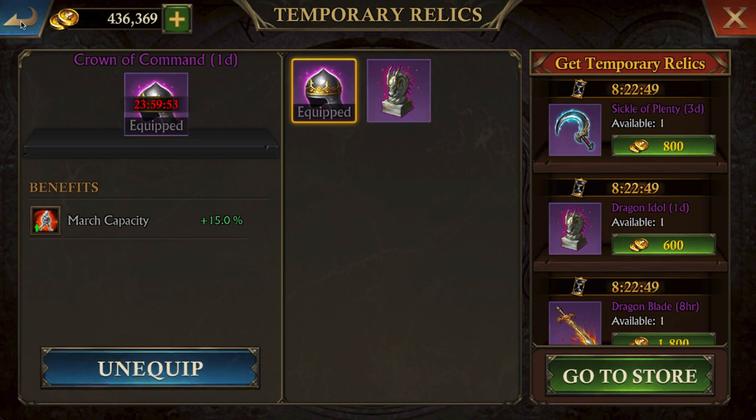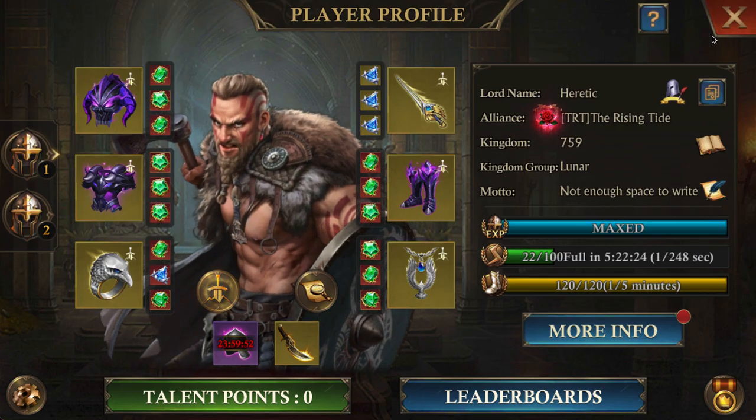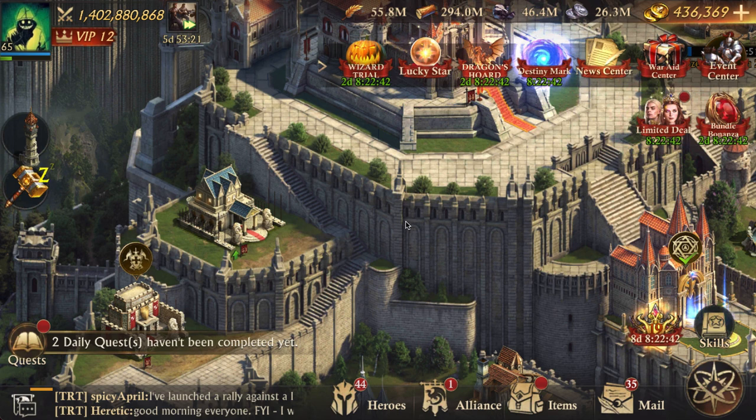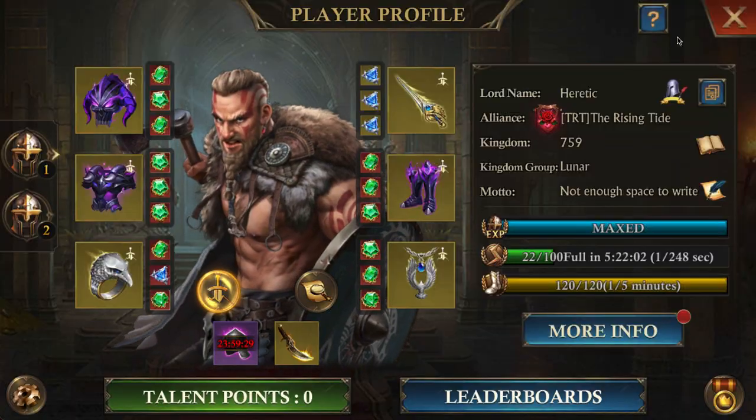Believe me, I realize all of that. But we use Gollum as a way to test our pure firepower against similar events, monsters, enemies, and other events. This is not something that you would do in PvP — this is strictly for events.